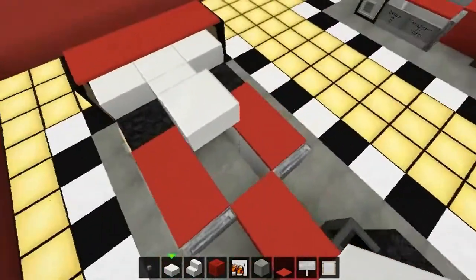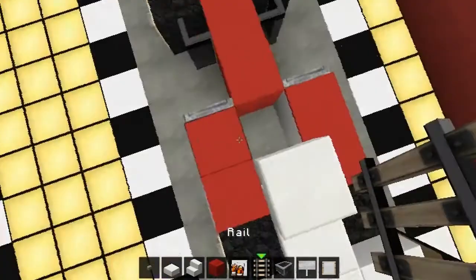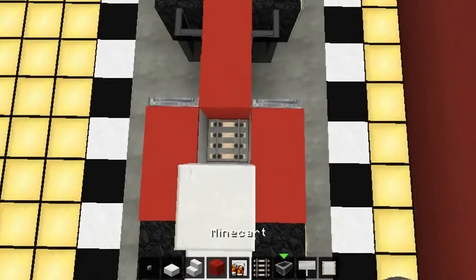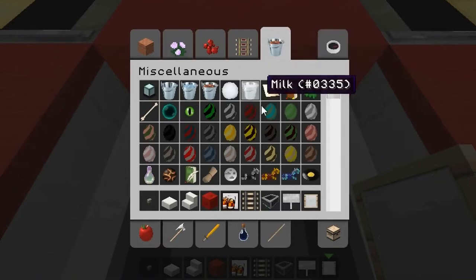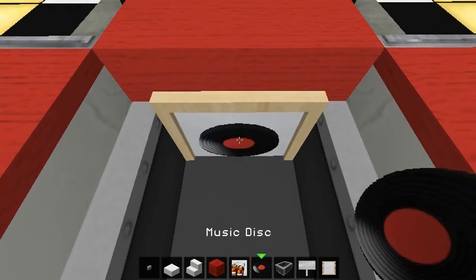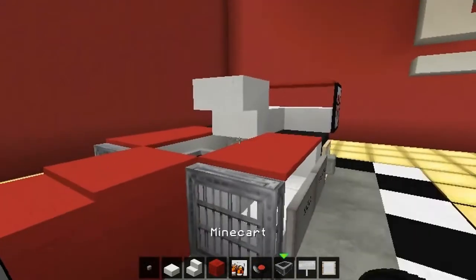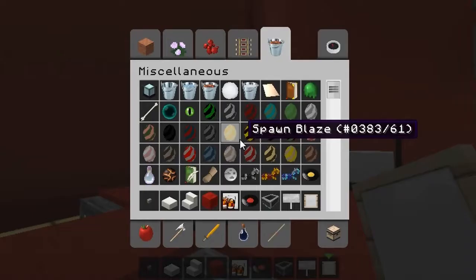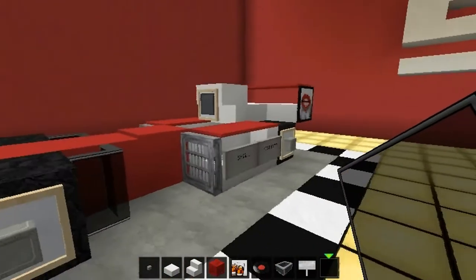Get your minecart, take that and place the minecart in. Jump in, add an item frame and choose your steering wheel - we're going red since it's a red vehicle. Now jump out, put another item frame, and put black stained glass in there because that's your blower.